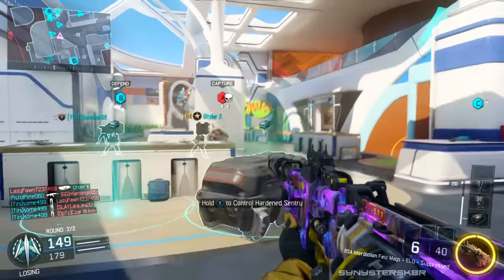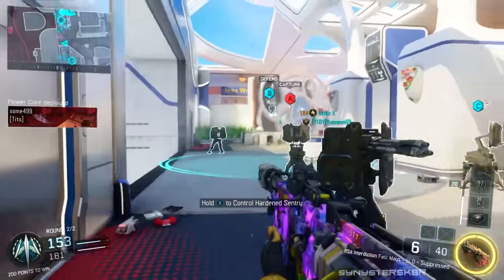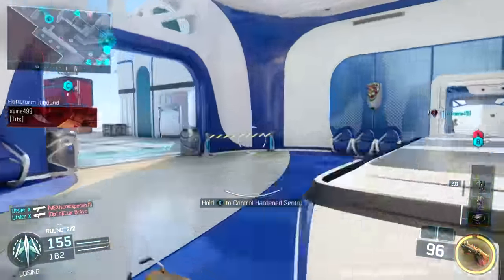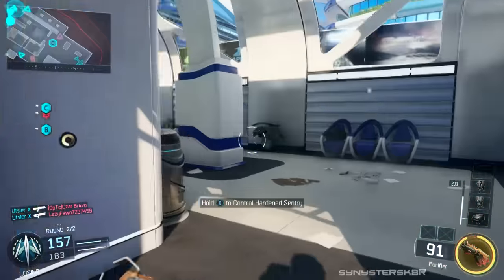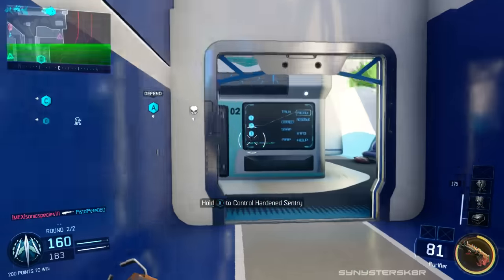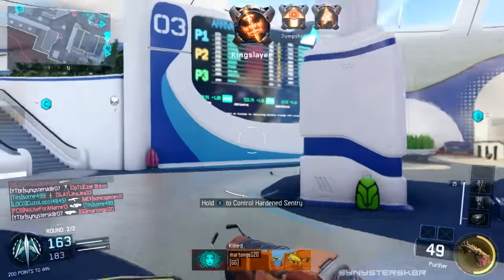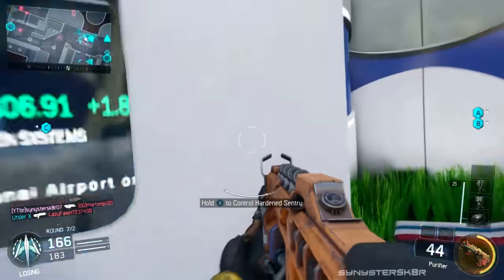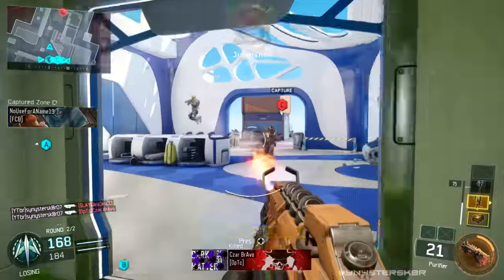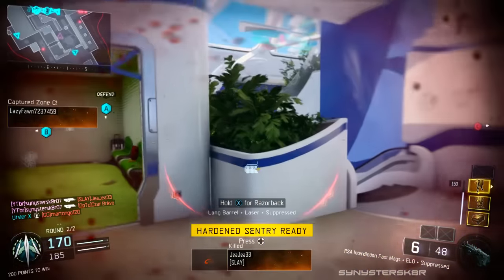Another big thing — we're going to do some testing with this — is that they fixed an issue where optics and grip didn't stack. Some optics reduced certain recoil by themselves and some stacked with grip, but some didn't. Now all optics with grip stack and work together. They did tweak some optics' recoil reduction to fit this: the ACOG, Varix 3, and Thermal sight all had their recoil reduction reduced, so they don't reduce recoil as much as before but they do stack with grip. The BOA3 sight was untouched — it still stacks with grip the same as before.